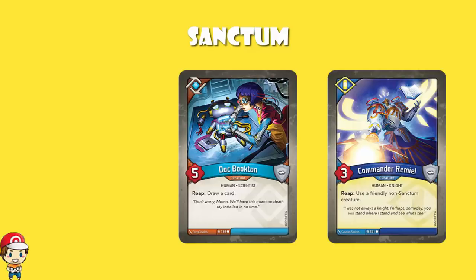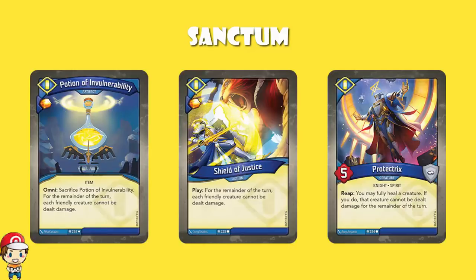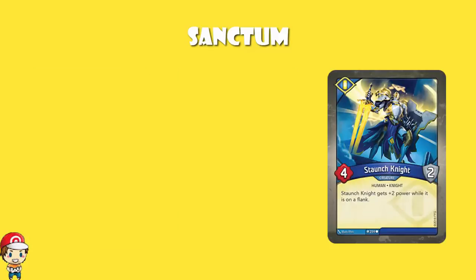We've got two copies of Protectrix — when you reap, you may fully heal a creature, and if you do, that creature cannot be dealt damage for the remainder of the turn. One of the themes of the Sanctum part of this deck is you get protection — you are hard to take down. And then one Staunch Knight, which gets plus two power when it's on a flank, so whatever you do, make sure it's on a flank.